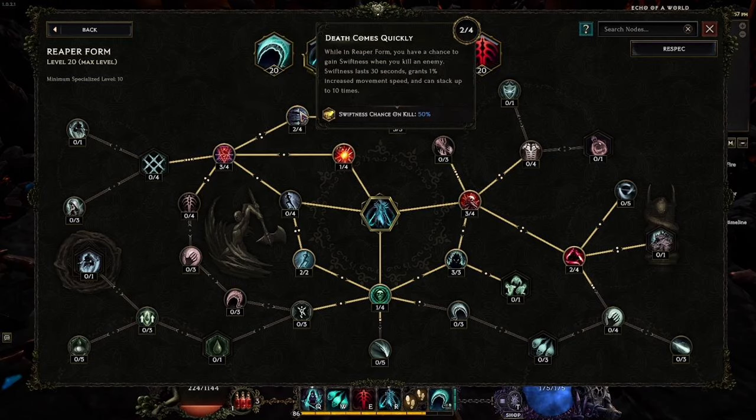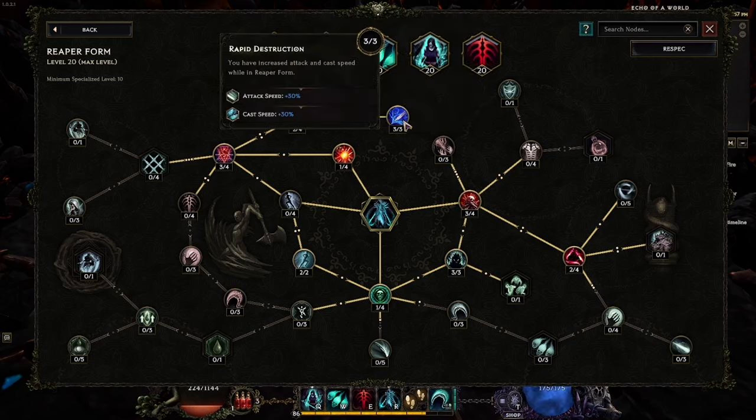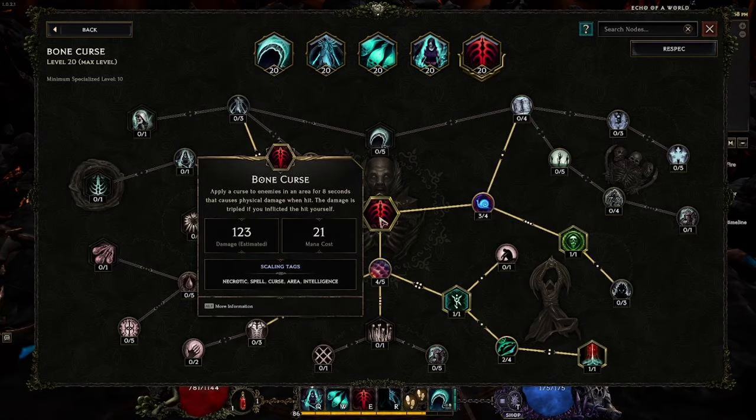Death Comes Quickly requires two points — it's a decent skill but not as important as the others; it's mainly a stepping stone. Finally, Rapid Destruction increases our cast speed and attack speed, both extremely important for spamming Reap and Harvest as often as possible to land as many crits, as much lifesteal, and as much DPS as possible. It's an extremely important skill point.